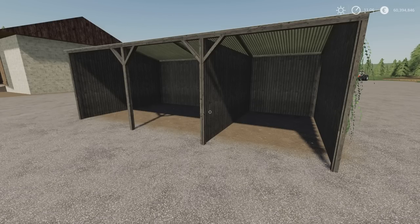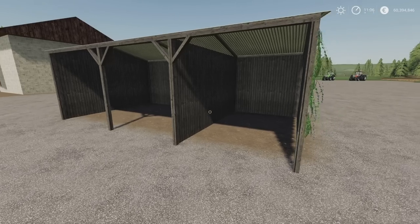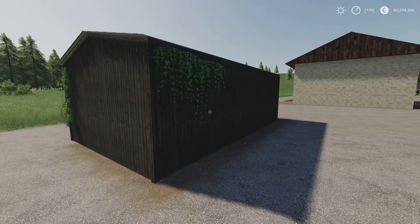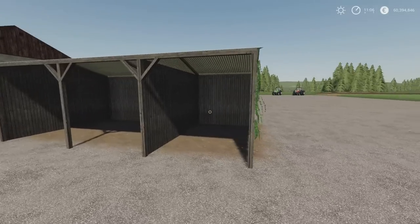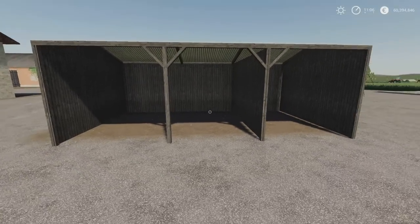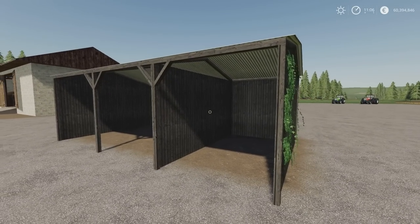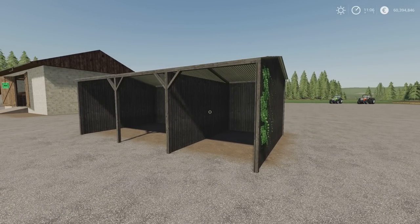In front of me we have the Small Shelter by McHaleck. 1.62MB download, five slots on console, seasons ready. You'll find it under sheds and it's 5,000 to buy and place. We have some ivy on it, nicely detailed. It's going to be a small machinery shed — not particularly big and the entryways aren't that big, but you may find use for it.